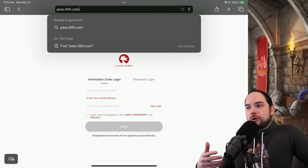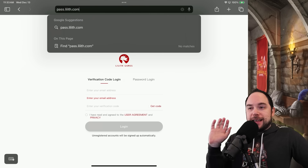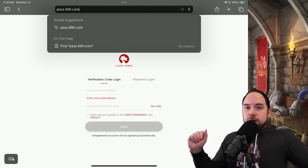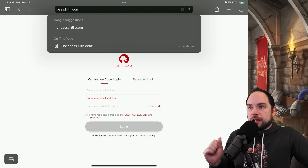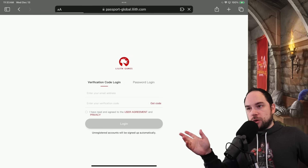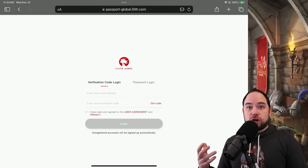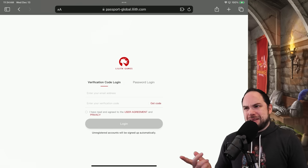Your next step depends on whether the Lilith Pass area is actually in the game you're playing. In Call of Dragons, there's a section in the account area that takes you directly to your Lilith Pass. It's not in Rise of Kingdoms as of the time of this recording, so you can go to the website pass.lilith.com. It's going to put up this screen. You enter your email address, then hit 'get code,' go to your email and enter the code. You could also log in with a password, but this just feels way easier.